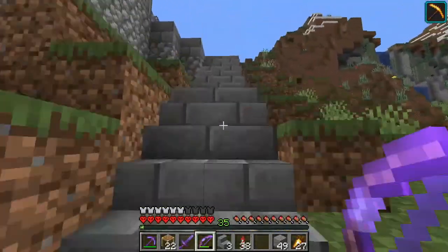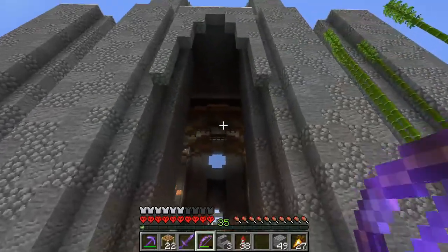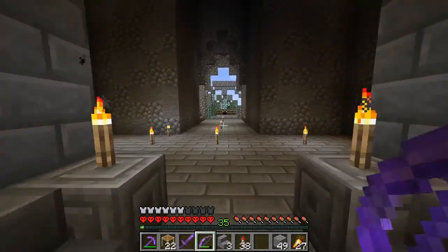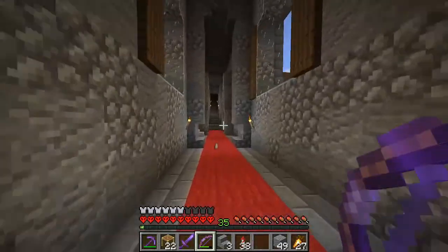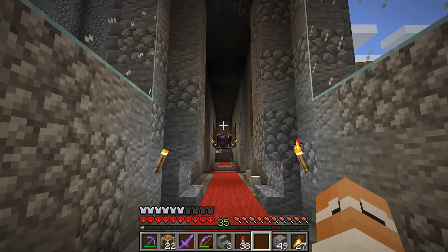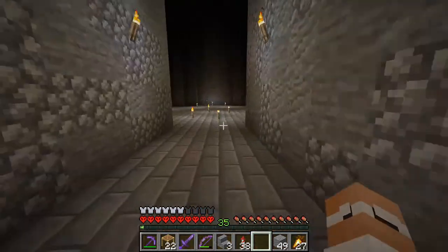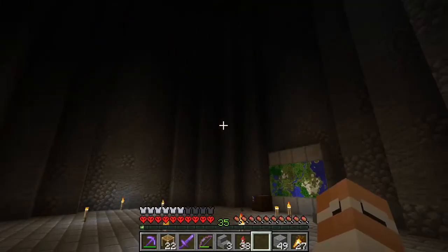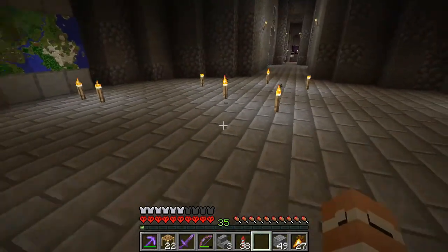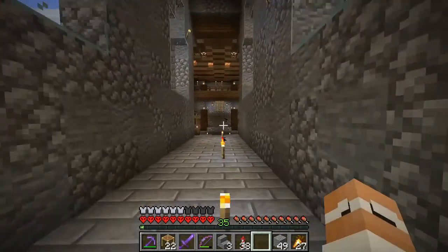The next thing was the library and the map room. We've done the library — I'll show that in a second — but I need to light up the top there as well, as I've had a couple of creepers drop down. The map room, I'm really struggling. I have no idea what I'm going to do with it. I tried to find some inspiration on the internet but I'm not happy with anything. If you've got any suggestions on what we could put in this room, leave them down in the comments — I'd love to know. But let's move on to the library.